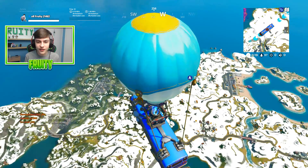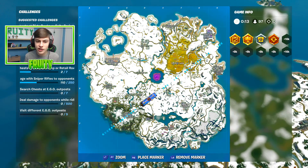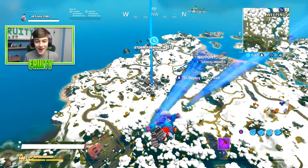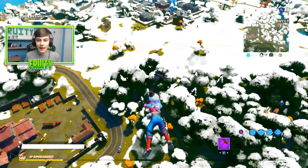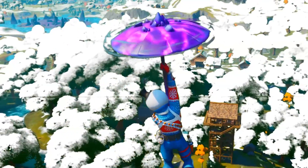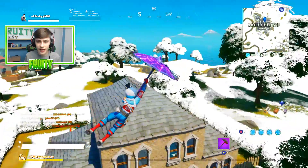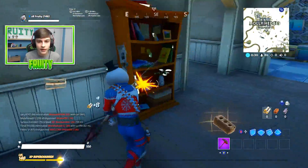We are in the Fortnite world, which is just absolutely covered with snow. As you can see, the map is covered with snow. I'm going to land Holly Hedges because it's quite close to the bus. Take a look at how cool this actually looks. Look at all of the snow — snow in the trees, snow in the bushes down there, snow everywhere. Yes, it's a little bit bright, but nevertheless it's pretty cool. Anyone else landing Holly Hedges? I don't think so, which is a shame because I wanted to get some kills off spawn.